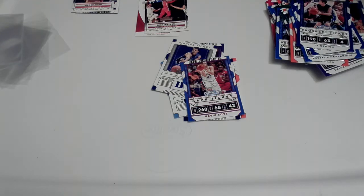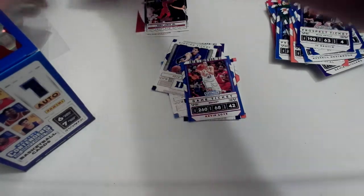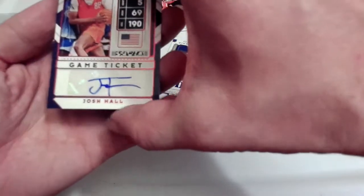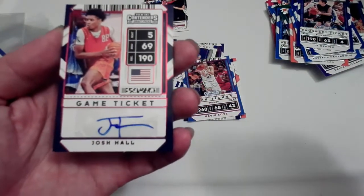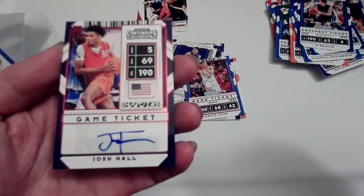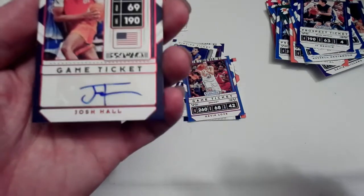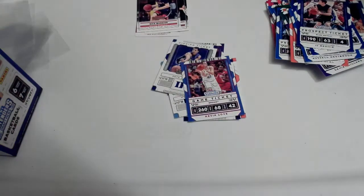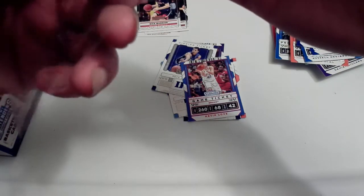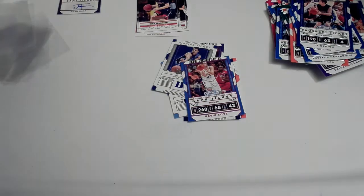I'm going to go ahead and show the auto now. We had the Nico Mannion pack - let's flip it over and we got a Josh Hall. Looks like just a regular one with the red outline. Not a lot of people know about him, but he actually didn't go to college - he skipped college and entered the draft straight from North Carolina. He's an intriguing guy with some upside, we'll see what happens with him. So we got the Josh Hall autograph.